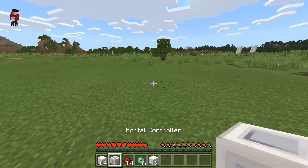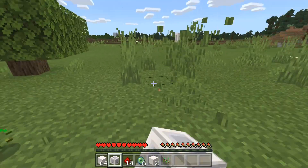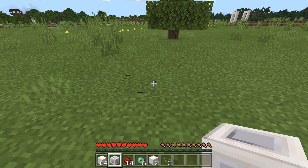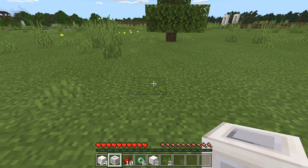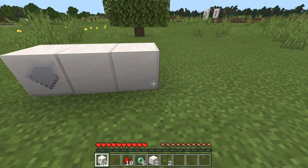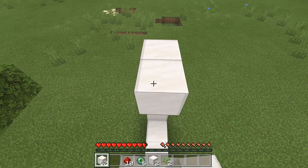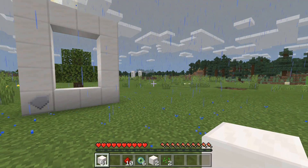I'm going to use this tree as a reference point and build a portal closer to the village so you guys can see it actually works. We place down the portal controller on the bottom left, then build it out the same as a nether portal. Just like that — boom, we are done with the portal structure.